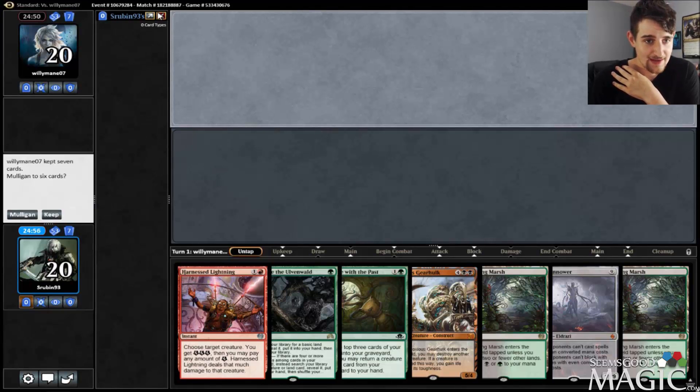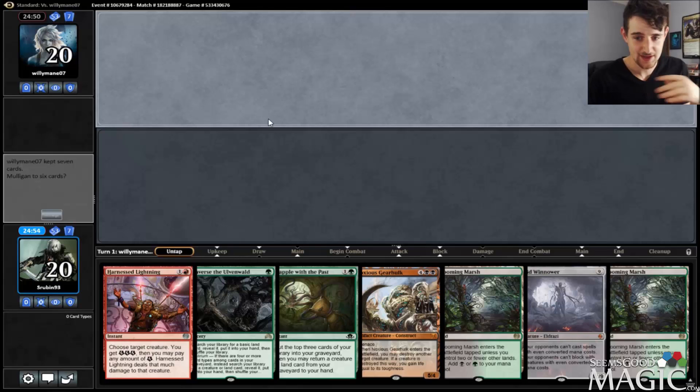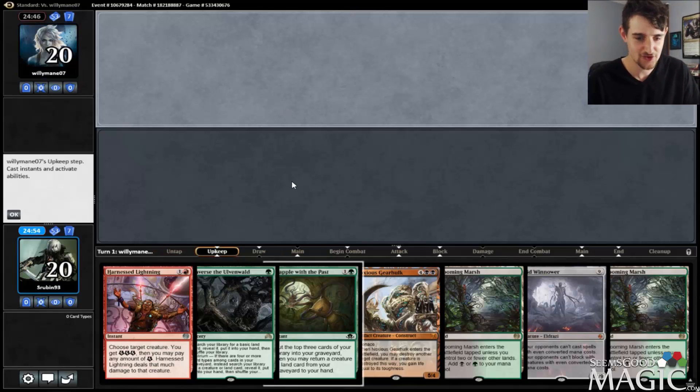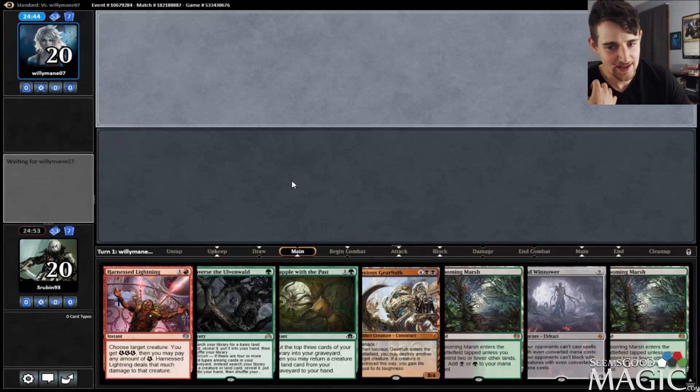All right everyone, we have a pretty good hand here. We're going to keep it — we have two Blooming Marshes, a Traverse, and a Grapple. Not a bad hand to have.